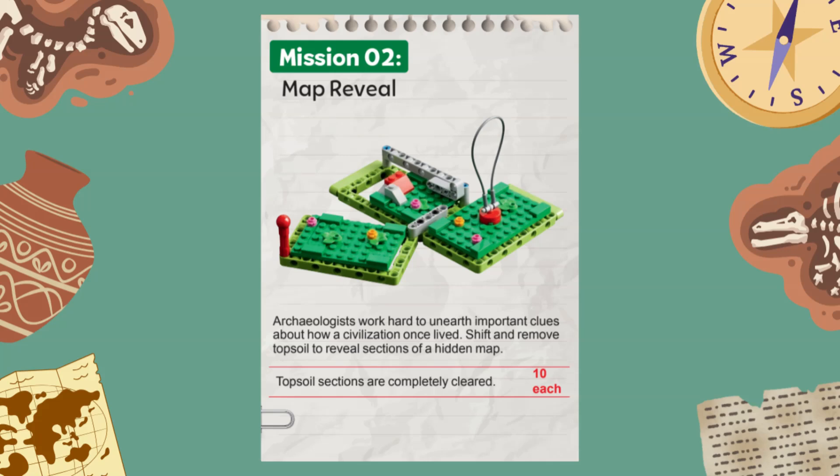The mission has three parts, each worth 10 points. First, the robot must rotate the left green topsoil section 90 degrees so that it passes the black line on the map. Next, the plate of the topsoil section in the rear must be pushed back until the grey latch pivots down. Finally, the robot must lift and remove the topsoil section in the front completely out of its green frame. Each part is scored separately at the end of the match, so you can complete one, two, or all three tasks to earn points.